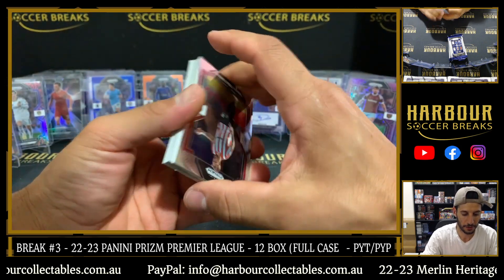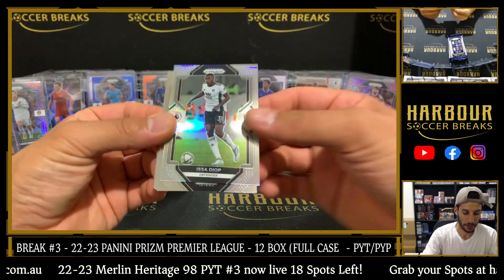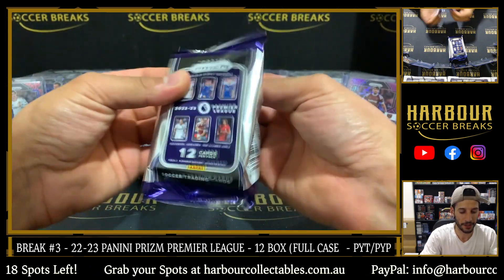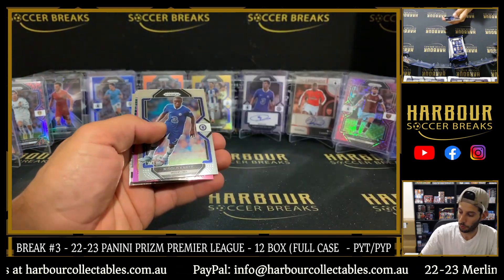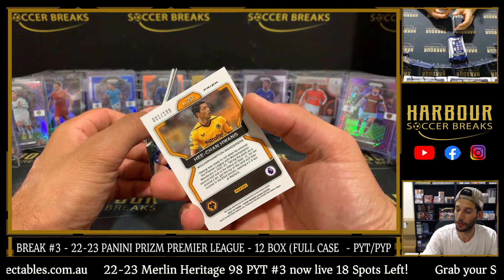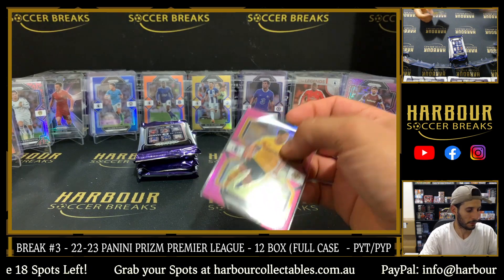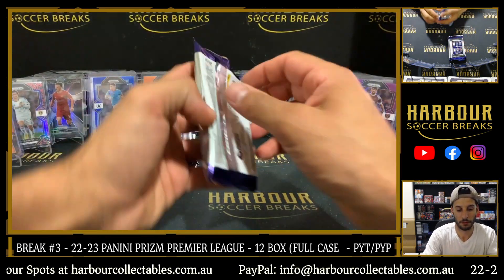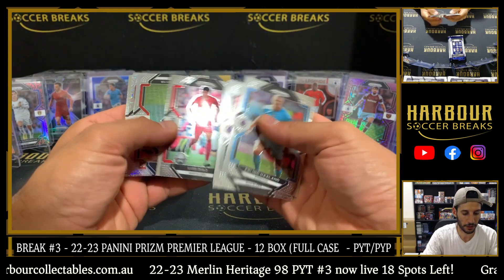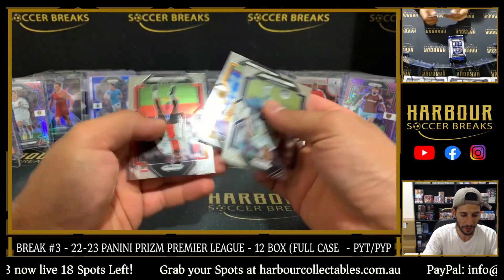Hitting those big cards is hard — it's a 300 base checklist. Mangala on the multicolor. Diop on the silver. The colour is definitely there out of the cases. Pink for the Wolves — man, Wolves are doing well, I've seen a lot of Wolves colour. It is He Chang Wang again — this time 1 of 99 on the pink. Fractal of Jordan Pickford.